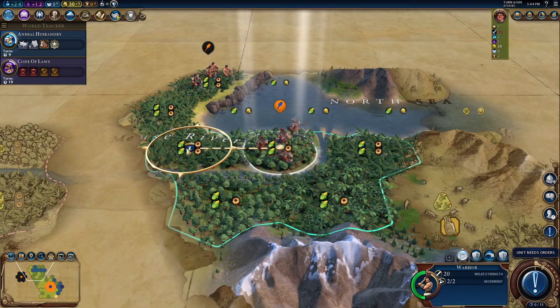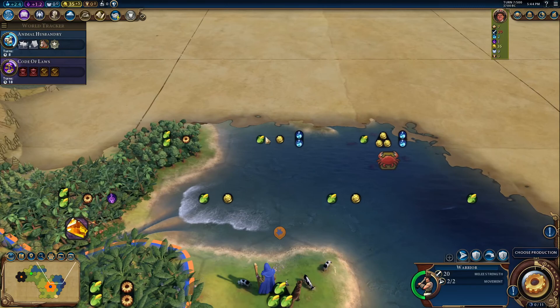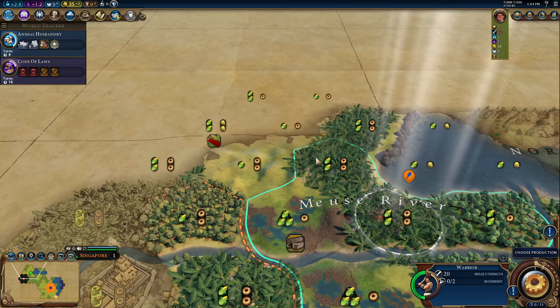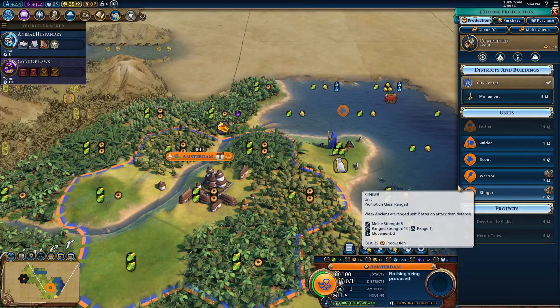I already turned the city-states down, so hopefully we don't have too many issues with Singapore. They are a pretty good city-state, so I'm just hoping things don't go too terribly with them. Let's explore here — we have the Galapagos too. My God, that is going to be a good start. So apparently my whining about bad Civ VI Netherlands starts didn't come to fruition because we have an amazing start here.